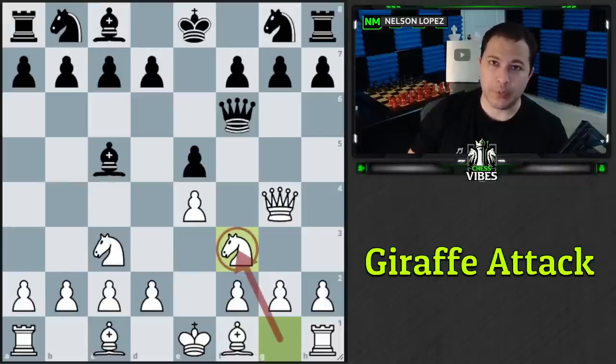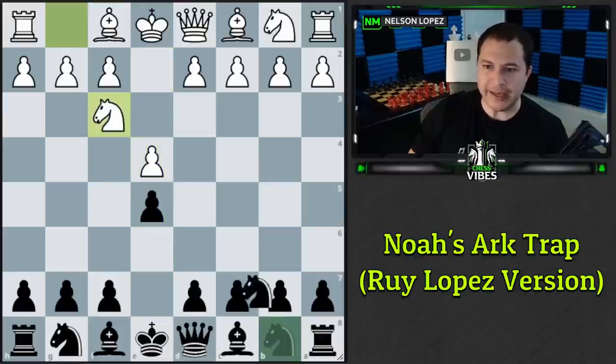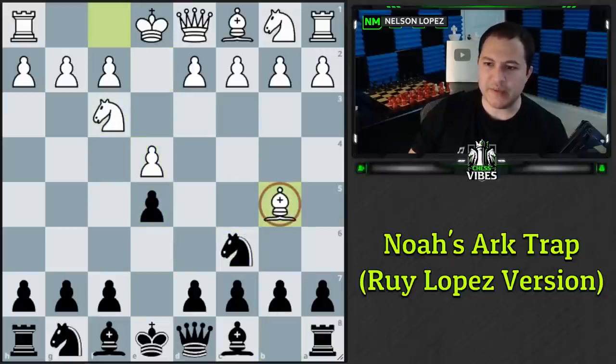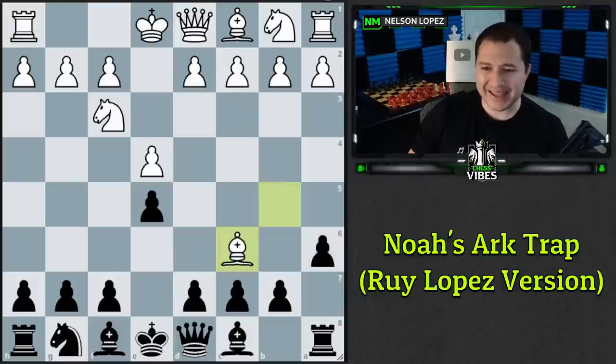The next trap is called the Noah's Ark Trap. It shows up in different openings, but there's a very specific version out of the Ruy Lopez that's very common and very tricky unless white has seen it before. The moves are: e4, e5, knight f3, knight c6, bishop to b5 — this is the Ruy Lopez — and we play a6. Most people go back to a4.